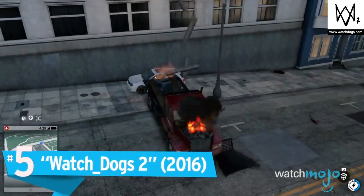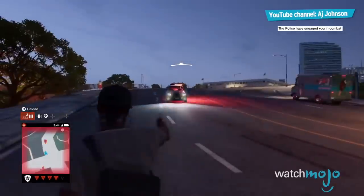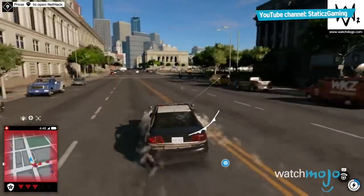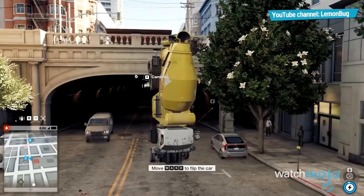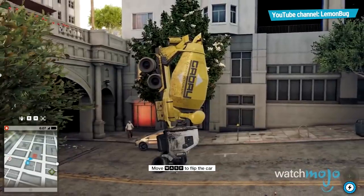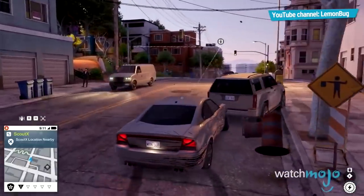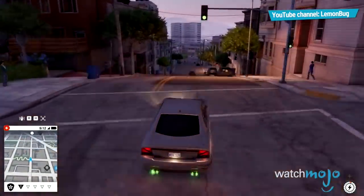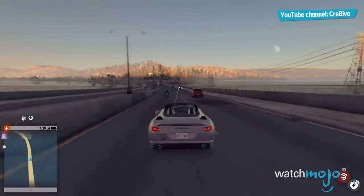Number 5: Watch Dogs 2. After the first game's not so successful launch, there were a lot of skeptics for this hacker sequel. Thankfully, it was relatively well met with its cheesy story, colorful San Francisco setting, and even more ways to hack than before. While Watch Dogs 2 may lack the car physics of its sandbox competitors, it more than makes up for it in its destructive nature. Thanks to your hacking skills, you can steer any NPC car into oncoming traffic, break traffic lights to cause pileups, use the environment, or cause every car around you to malfunction. Marcus might wanna bring justice, but he can also kinda act like a supervillain sometimes.